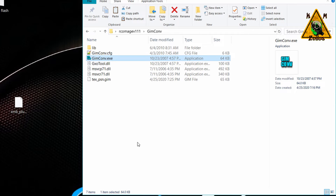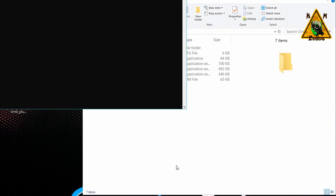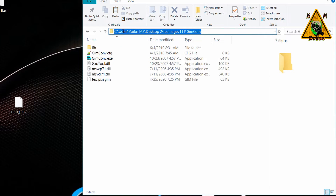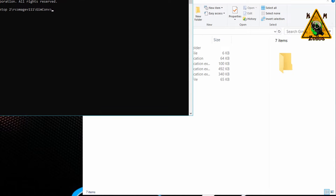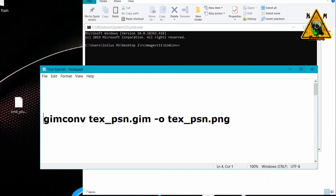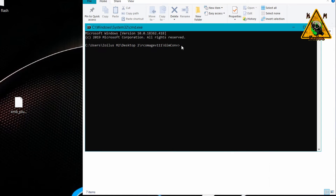Next, run gimconv.exe — you may need to run it as administrator. Once the window appears, hit any key and it will disappear. Now open a command prompt in this folder: hold Shift, right-click, and select Open Command Window. Alternatively, click the address bar, delete everything, type cmd, and press Enter. Once the command prompt is open, type the command — I'll put it in the description so you can copy and paste it exactly. Press Enter and it will create tex_psn.png.